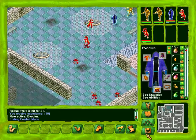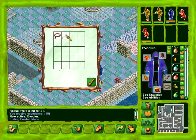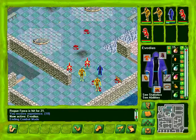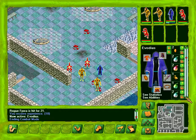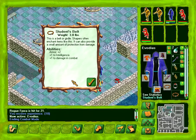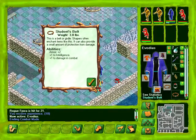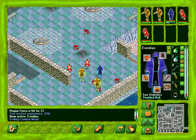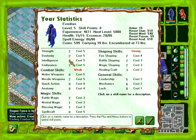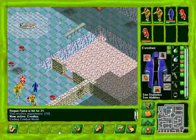Let's see what we got - looks like he dropped a couple things. We got a silver ring and a student's belt. That's a magic belt - oh cool, plus one armor, plus two... not as much armor as our belt but plus one to intelligence and plus one to damage in combat. That is really good, so we'll replace our old belt with the student's belt. Now we have eight intelligence - very nice.